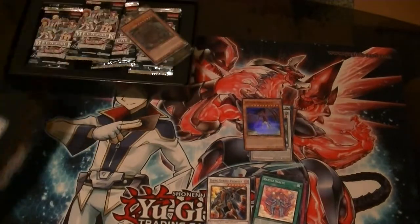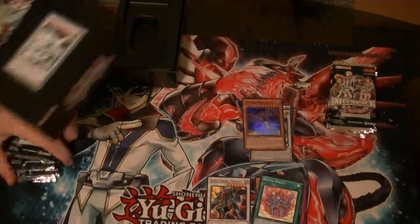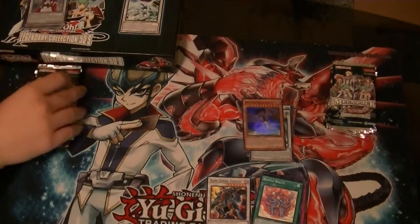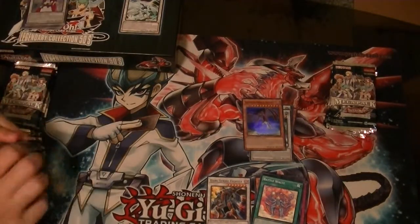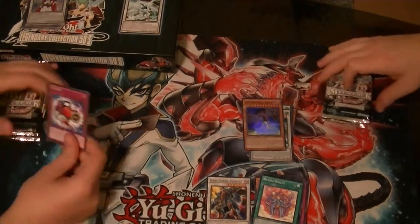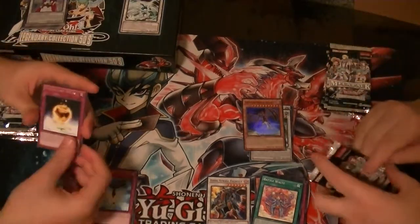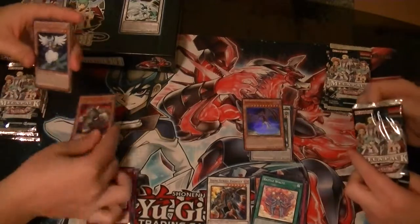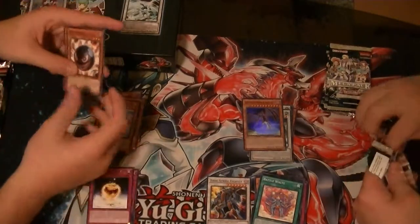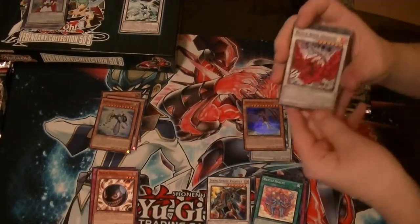Moving on to the next one. Because I've never had a Red Nova Dragon or Red Dragon Archfiend or that one. No effect failures for that box - surprisingly. Yeah, we only pulled seven. A Rare Golden Apples. A TG Rush Rhino. A Valkyrie of the Nordic Ascendant. Cephon Ultimate Time Lord - you have a Time Lord, like a Space Cop. I just totally nipped that pack. And Satan - because of Black Rose Dragon?